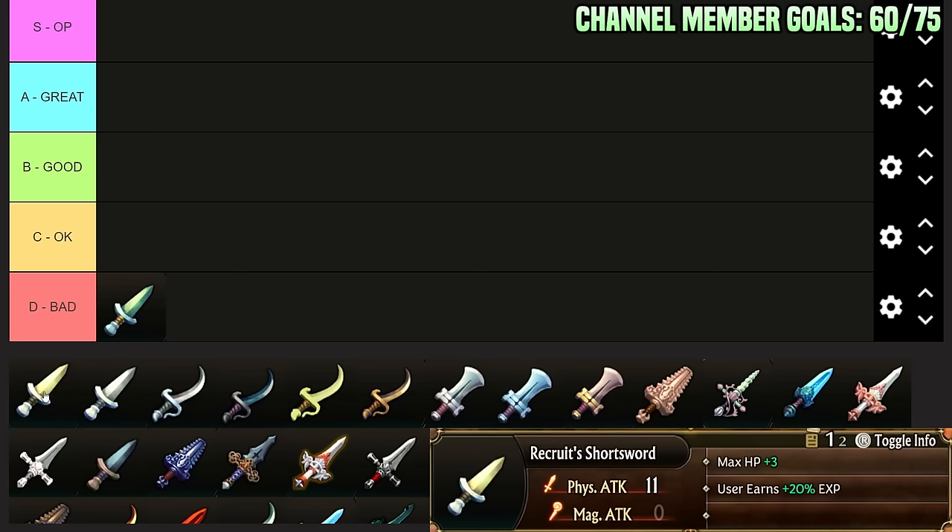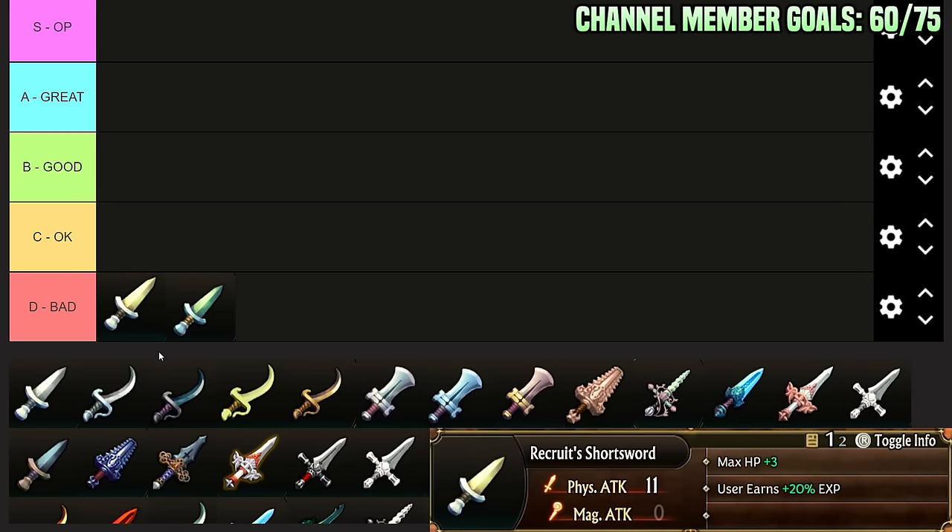Next we have the Recruit's Shortsword. This is also similar — it's very weak. The HP and XP are nice, but really beyond the first four to five battles you really shouldn't be running these. You should be trying to get rid of as much junk as possible. The XP gain is negligible and the health is nice, but it's only slightly better than the Bronze Sword.